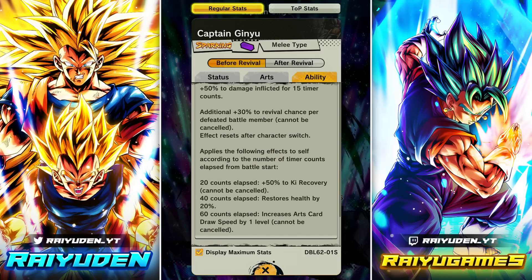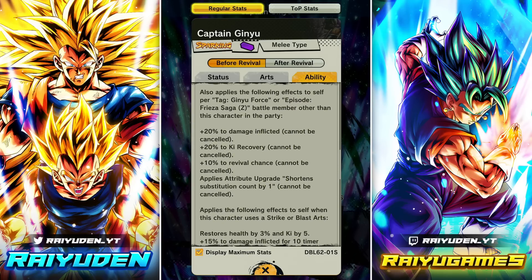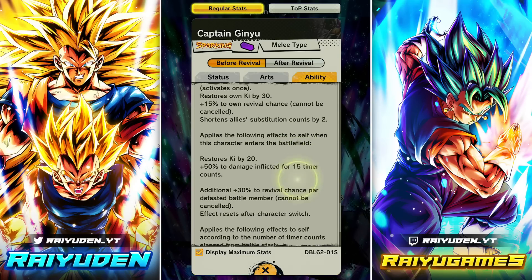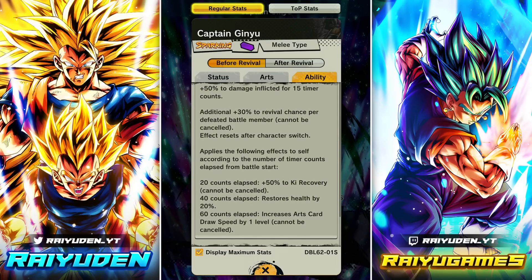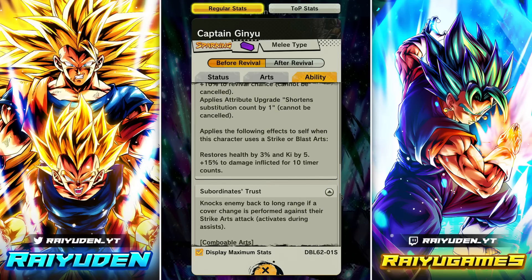Ginyu can be a spooky unit. Normally I'm not really fond of 'wait 30, 40, 50 timer count' passives, but for a revival character it's okay because you've got two lives. So 90 from his base, 40 from battle members — 130 total. He's able to stack 15 damage inflicted for every strike or blast he uses, and it doesn't have to land. Plus 50 for showing up on the field, 140 Ki recovery, level 2 card draw speed — he's looking kind of scary.